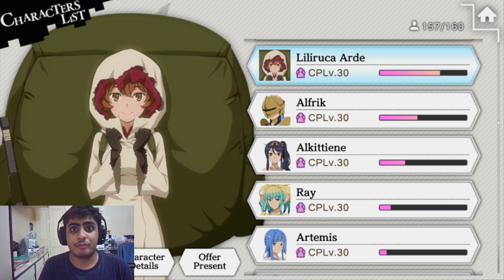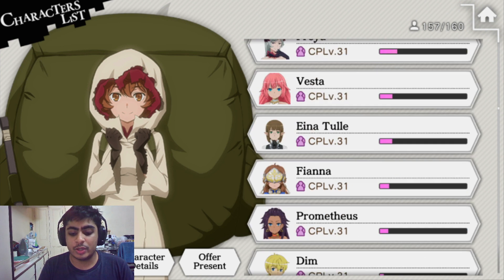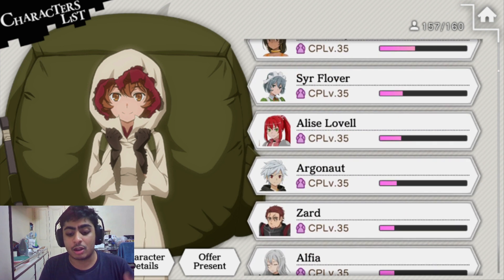I've been playing for four and a half years and haven't maxed every unit, so I wouldn't expect you guys to do it — but I have a lot of units at 35 or higher just from usage over time. The way to increase CP is through gift items or just having units on your team and doing quests and events.